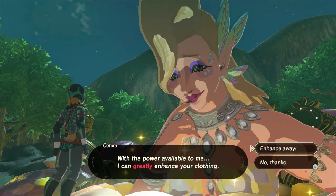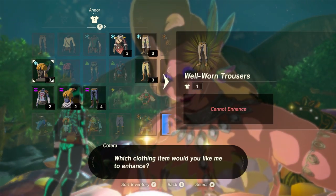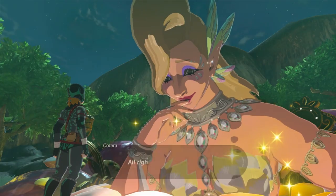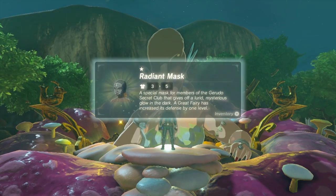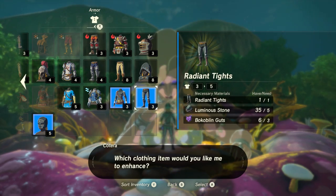Now let's go ahead and upgrade it at the Great Fairy to get that sweet set bonus that we want. The set bonus makes it so that we can blend in with all skeleton enemies, at least the smaller ones, and it will also boost the attack of every weapon we use that is either a skeleton weapon or a bone weapon.